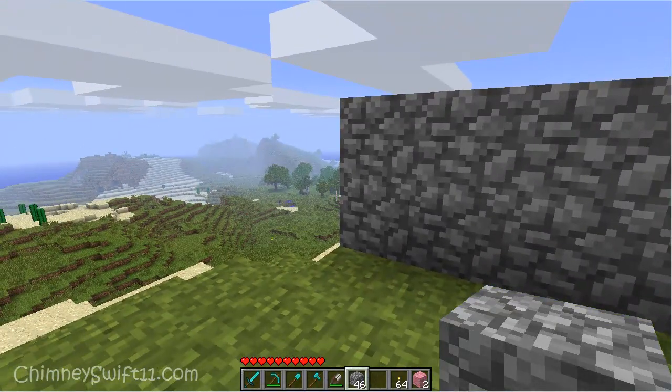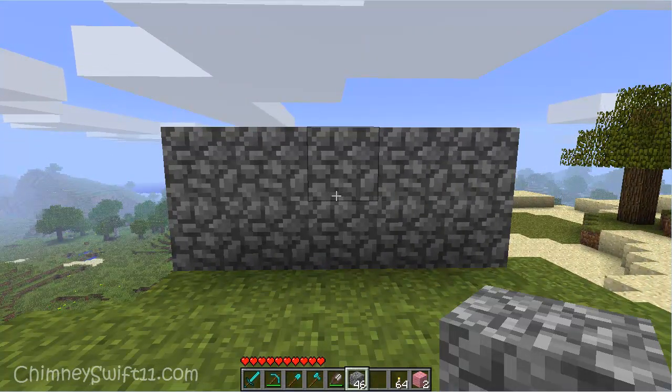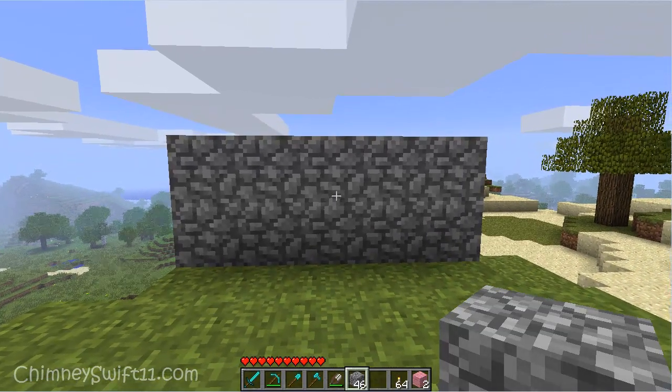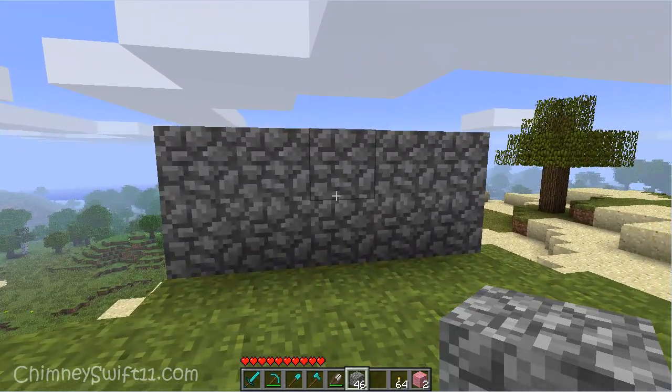I'm using the default texture pack and as you can see, cobblestone looks really different. It looks a little bit lighter in color, and the lines are a little bit more defined. It definitely looks different from what I've been used to.